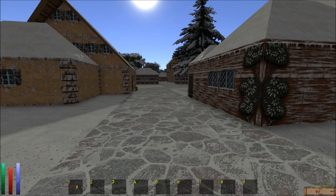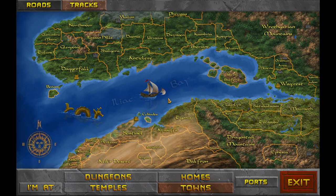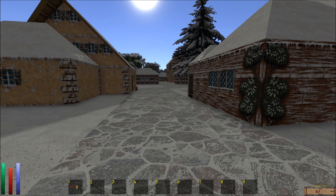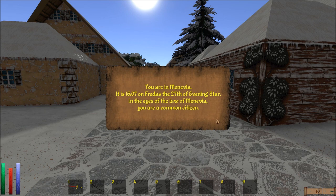Hello, welcome back to Let's Play Daggerfall Unity Blind, The Elder Scrolls 2. We're in Menevia, specifically Menevia, and it is the 27th of Evening Star. There's no 31-day Elder Scrolls months - Tamrielic months, whatever you'd call them. So on the first, we're going to be summoning Clavicus Vile.